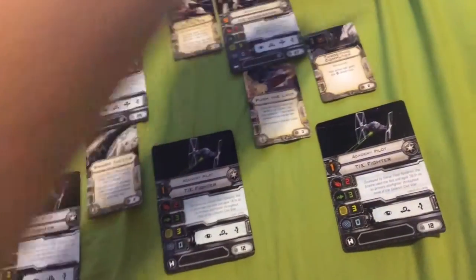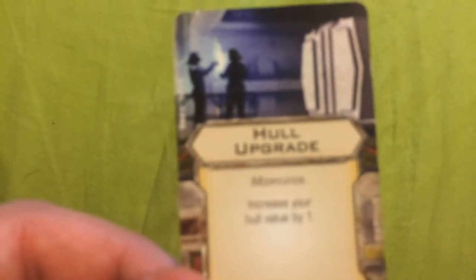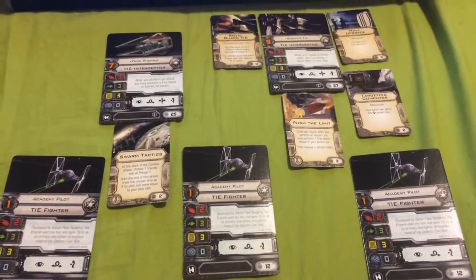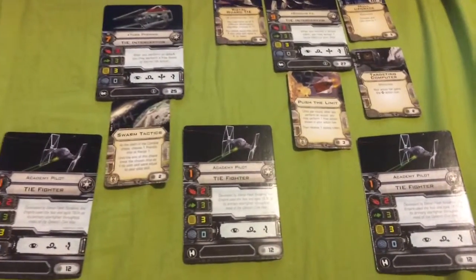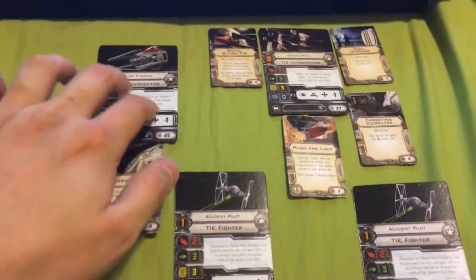For his first modification, I've decided to give him a Hull Upgrade. It costs 3 Squadron Points and it states: increase your hull value by one. This ensures that Soontir Fel is going to be able to take one extra hit than most other TIE Interceptors, which is going to be very handy, because that one extra hit point is going to make all the difference in a straight-up dogfight.